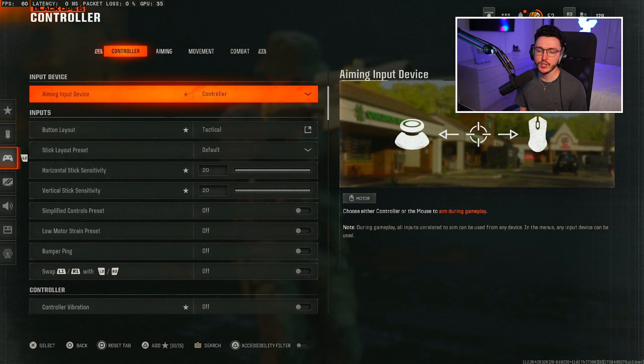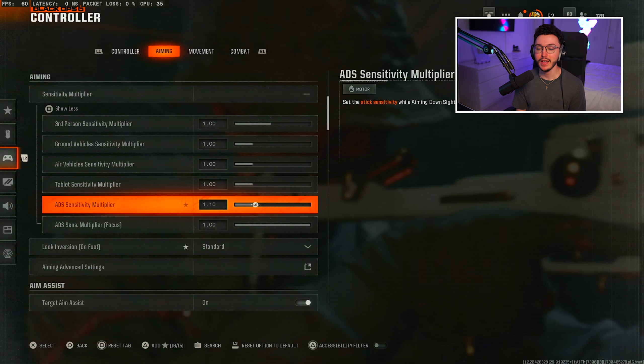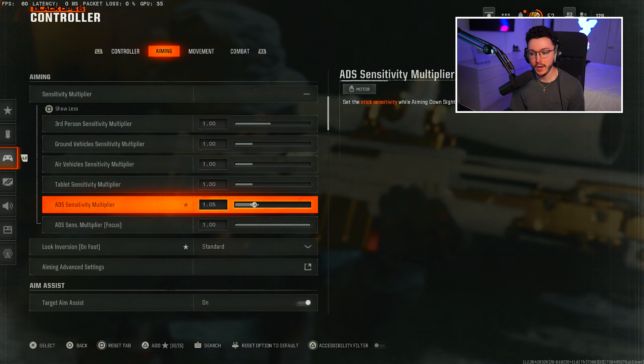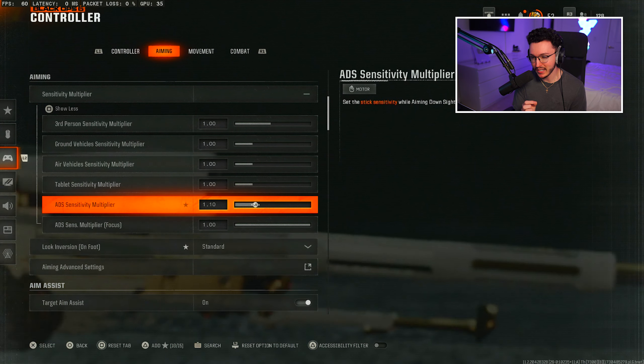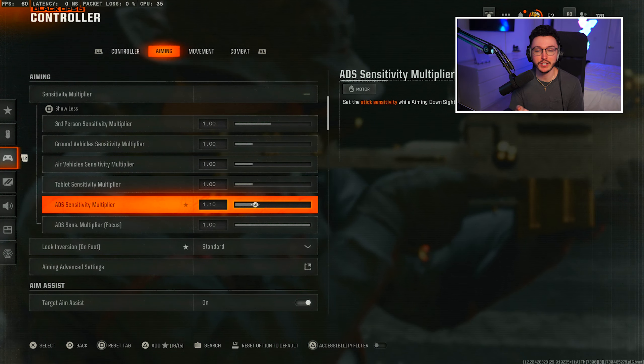Going over to the aiming tab, my sensitivity multiplier settings: I have my ADS sensitivity multiplier on 1.10. This is the only thing I've been changing around. I think 1.10 is that perfect middle ground — not too slow, not too fast. The default is 1, but 1.10 gives me a little speed boost when it comes to drag scoping and keeping up with enemies sliding across my screen.